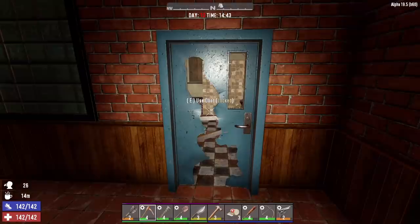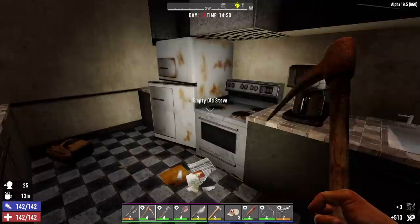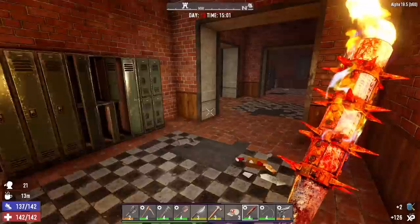That door's locked — let's pop it open. This is the room we were supposed to start in. Scrap both of those things. I can search this desk — more sewing kits. Alright, we gotta go upstairs.